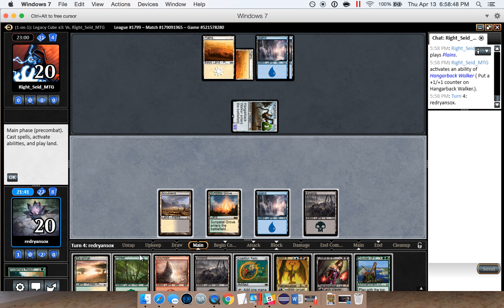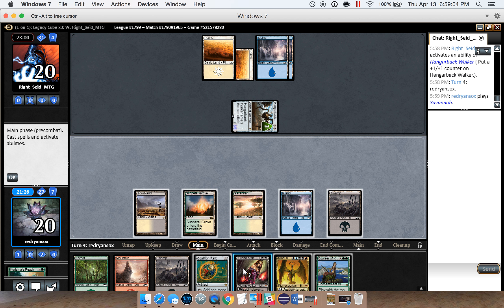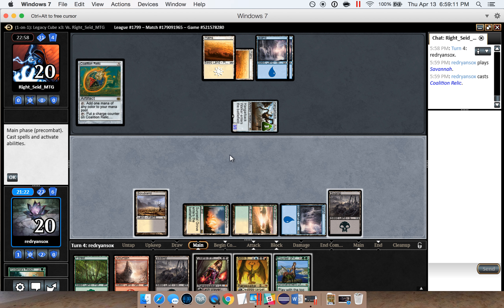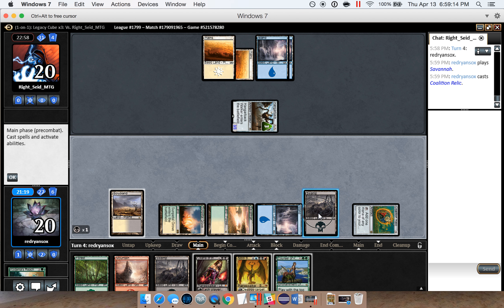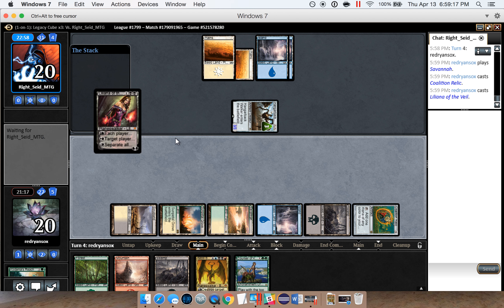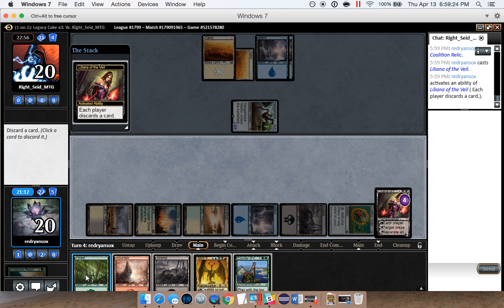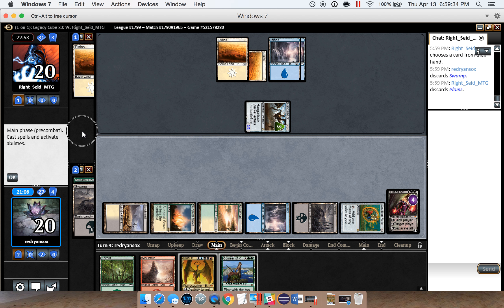We'll pass the turn. Next turn we can play Relic and Liliana, which should be good — Liliana isn't great against this deck but that's okay, she's good to make the opponent discard. We could also play Courser here. I'm probably just going to use Liliana as more of a discard spell since we're up on resources. We'll go Relic into Liliana. The turn after next Relic can add two mana essentially, and can play Nicol Bolas for us — which should be very good.